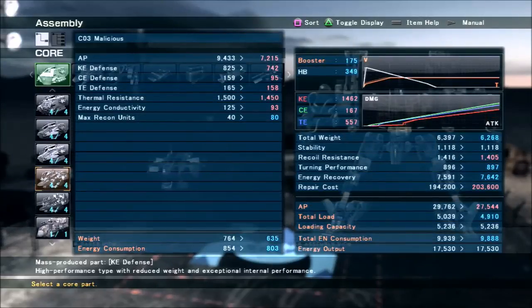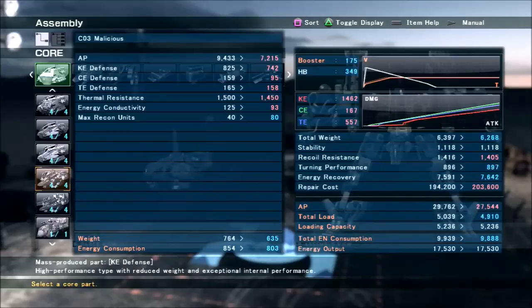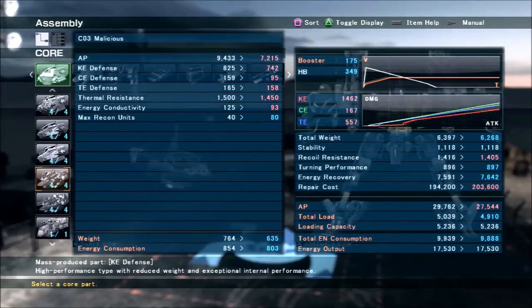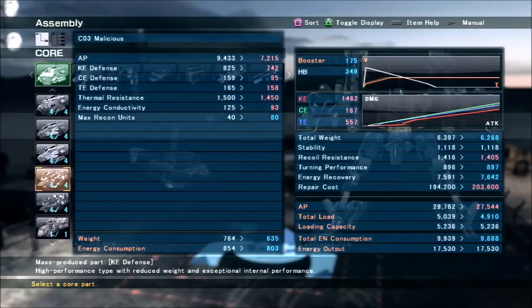Higher energy conductivity increases the acceleration of your boosters. If you notice from the booster timing discussion with the .214 versus the .309, the high boost acceleration time is listed in the stats. Having high energy conductivity reduces that time to make it more responsive, but when you already have a super efficient acceleration booster, you're actually reducing the distance you travel without really making yourself any more responsive. By reducing the energy conductivity, you're making it so you travel farther, which is kind of a good thing.